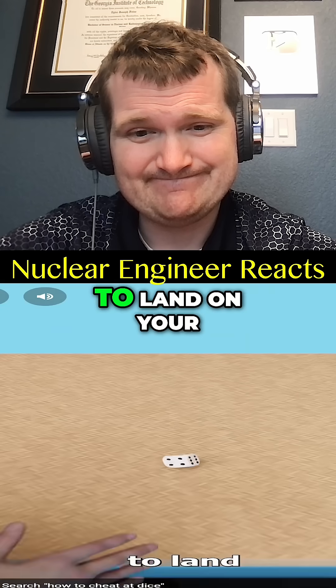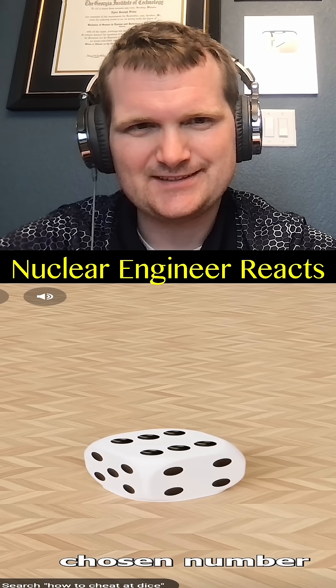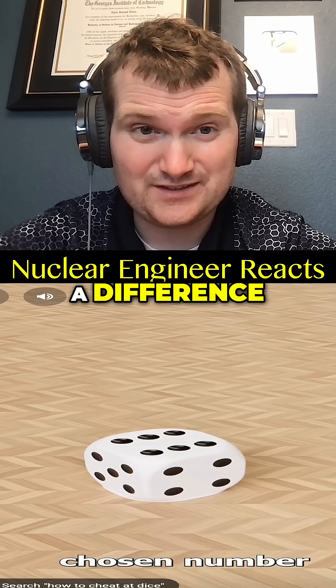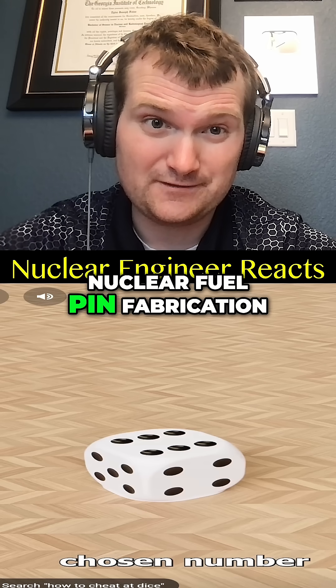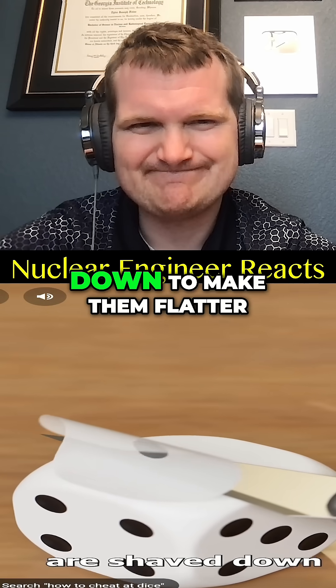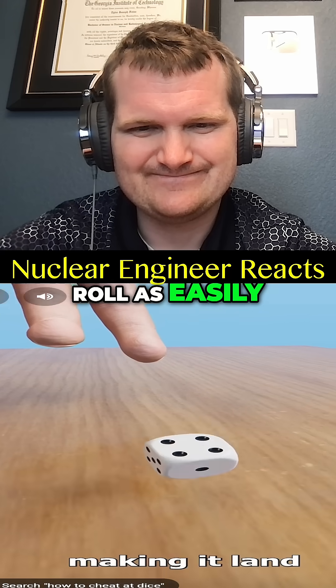Making it more likely to land on your chosen number. In certain games, a 0.1 millimeter warp could even make a difference — comparable to tolerances used in nuclear fuel pen fabrication. Sometimes certain sides of the die are shaved down to make them flatter; the flatter side doesn't roll as easily, making it land on the bottom with the number you want facing up.